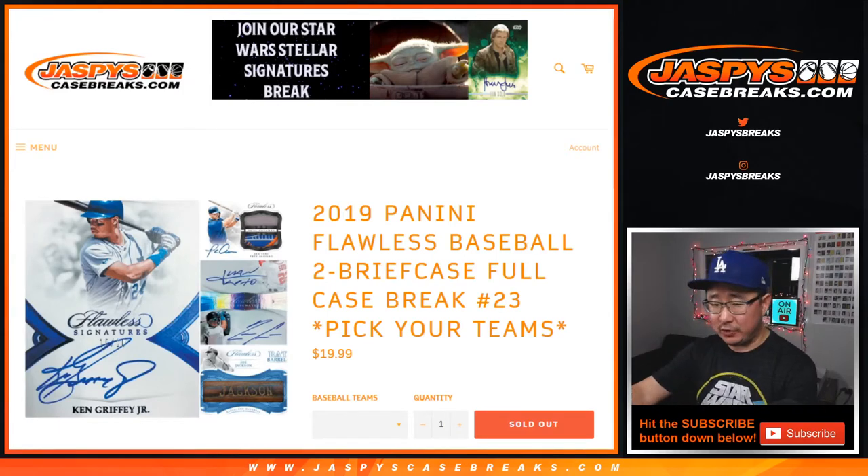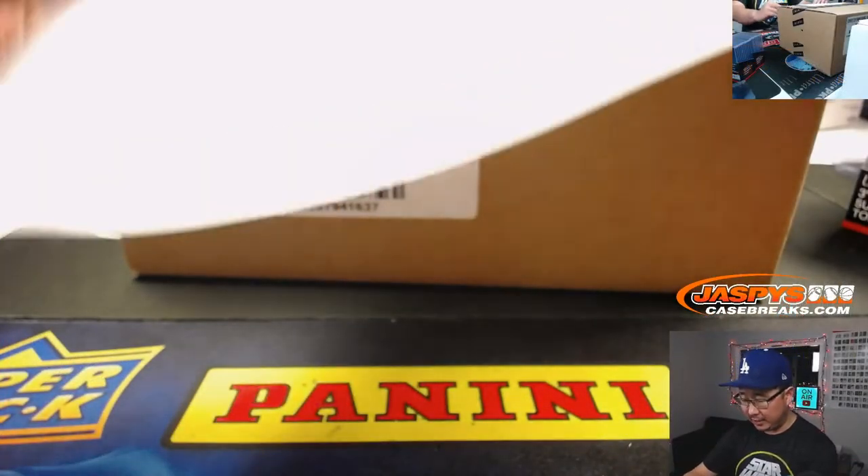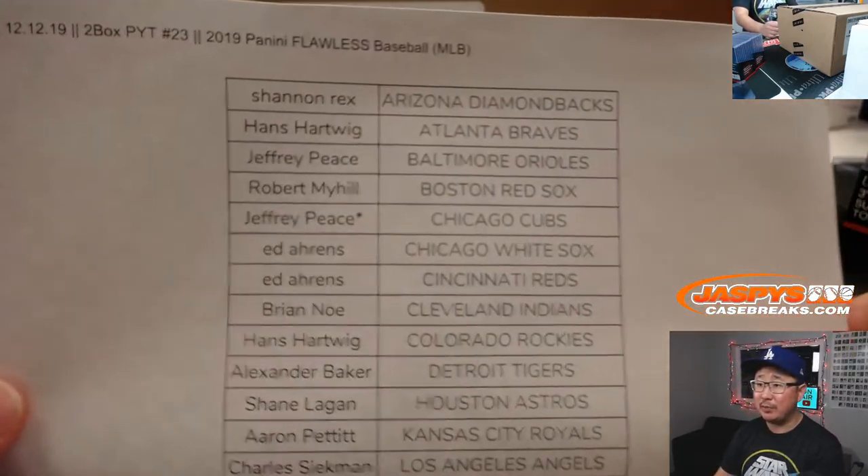Hi everyone, happy Thursday. Joe for jazbeescasebreaks.com coming at you with 2019 Panini Flawless Baseball. Two brief, full case break — Pick Your Team, number 23, Jordan. Big thanks to all of these — there are no team randoms or anything. Everyone just bought their team straight up, so I really appreciate that.